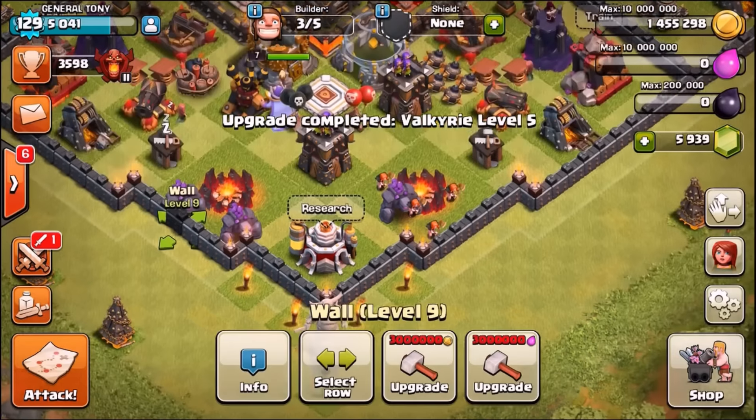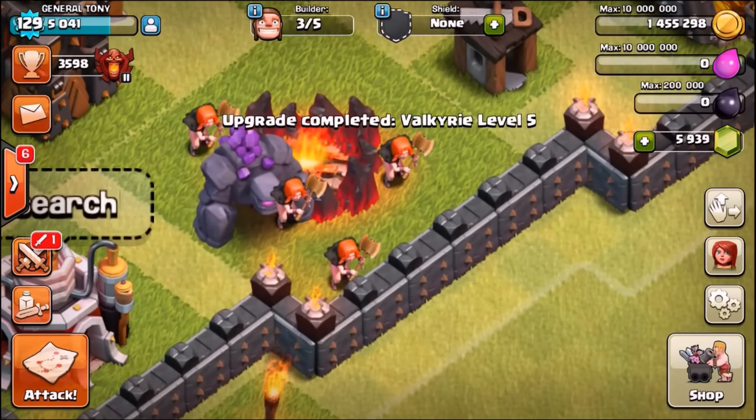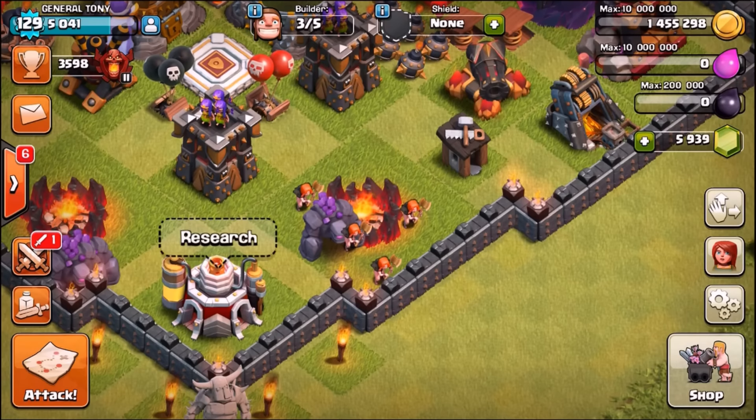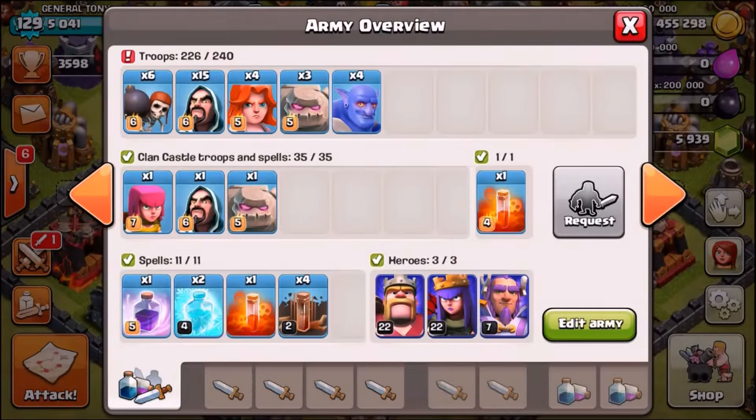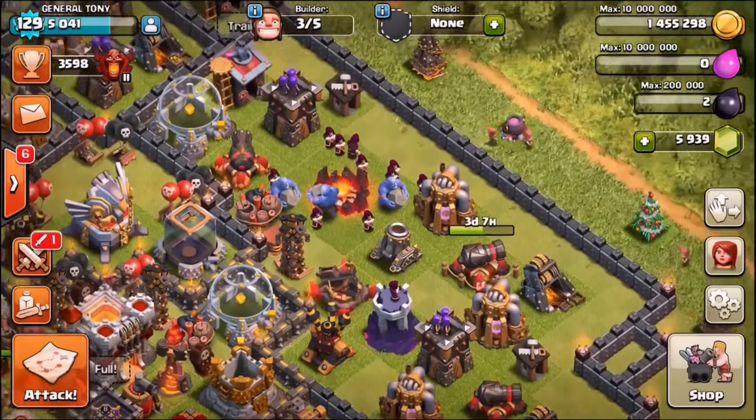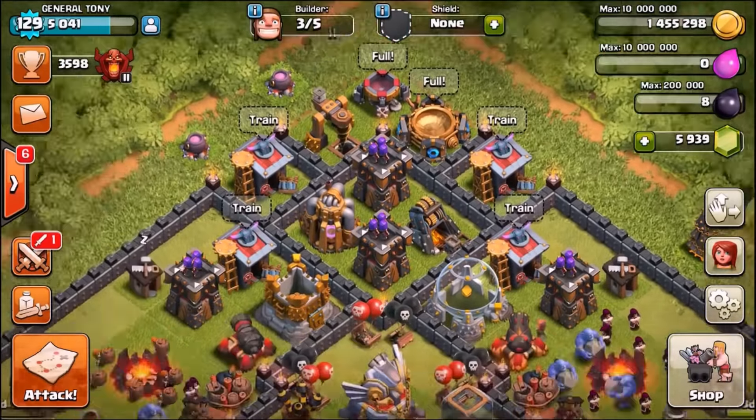Now we've got level 5 Valkyries! Remember, subscribe to this channel right now if you want to stay tuned for awesome content this week. We've currently got 226 spaces inside our army camps. Should we bring in some more ballers? Let's go for a couple more — let's train a few more ballers.